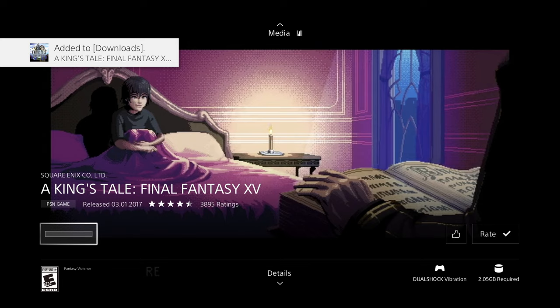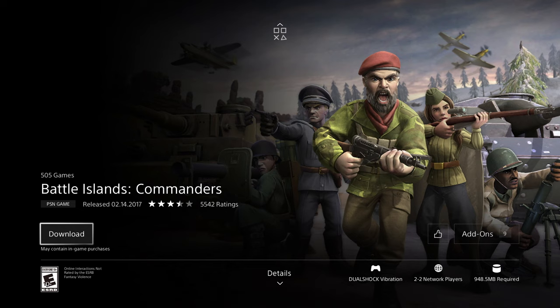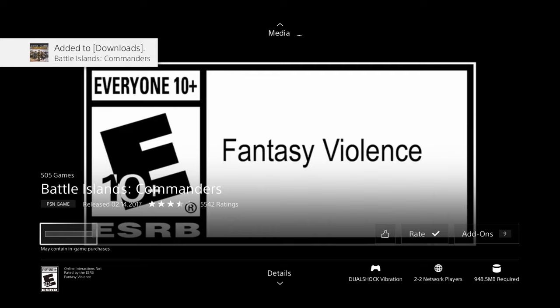Let's download this one — it's 2.05 gigs, which is a pretty fast download. Once it starts downloading, you can go ahead and play other games; you don't have to wait around for that particular game to finish. This next one is just a little bit less than a gig, so it will take a little bit more time than the others.